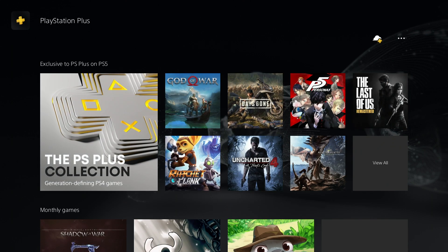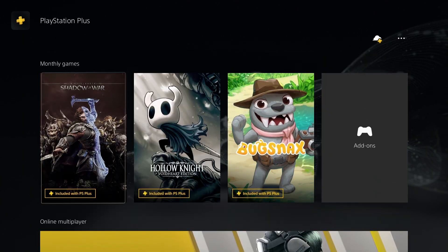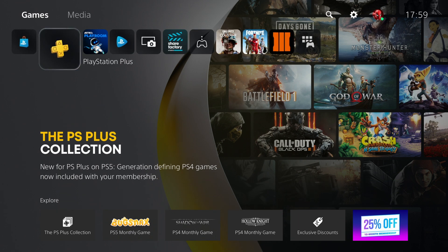There's Ratchet and Clank, Uncharted 4, The Last of Us, Days Gone, God of War — literally over 100 games which I can all play for 14 days. And then whenever the PS Plus runs out, you can just keep doing this trick over and over again.